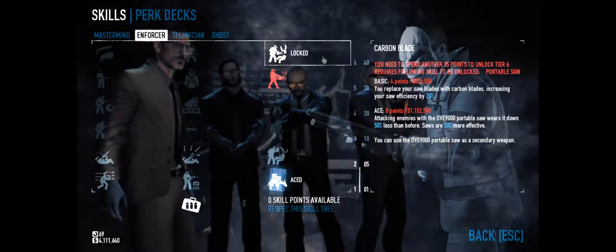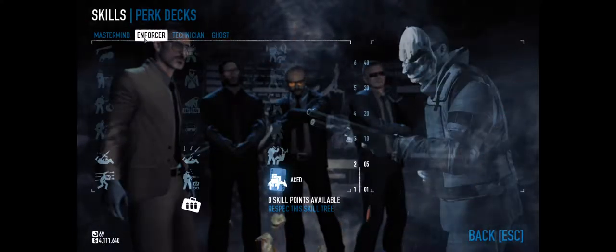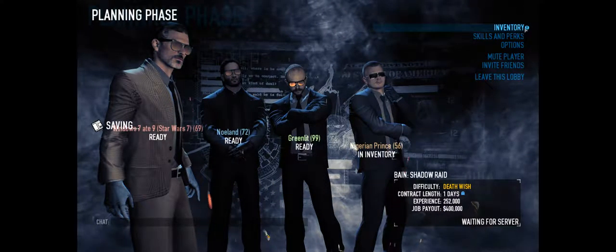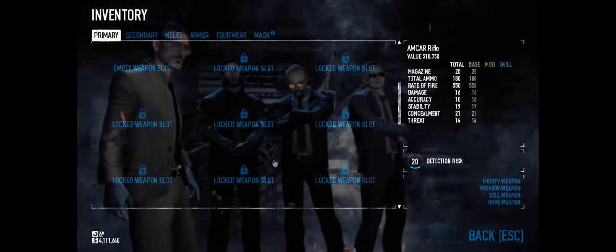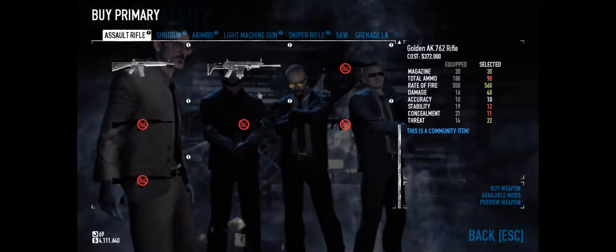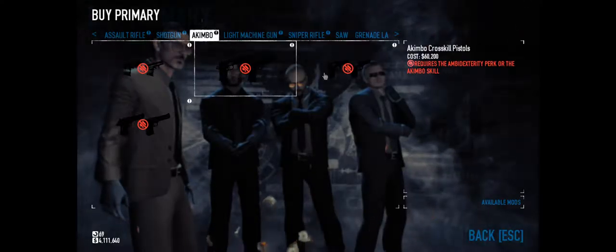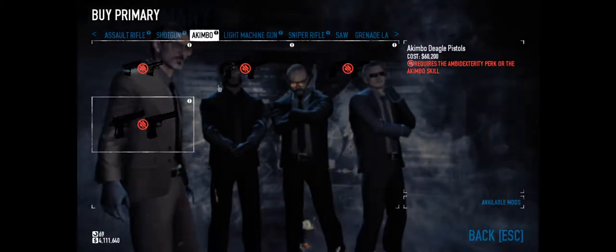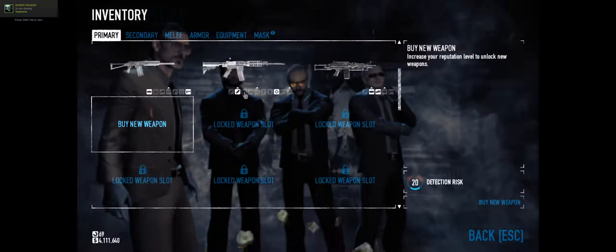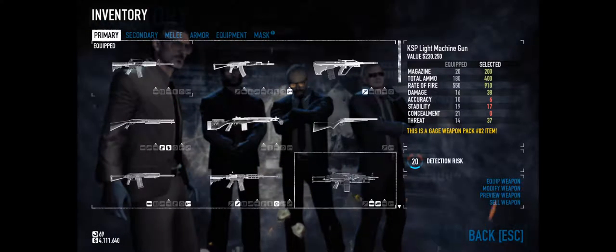So if you put a silencer on the pistol and it has the akimbo thing, you'd have two silenced pistols, right? You have to buy the akimbo pistols - they become a new type of primary weapon, they have their own category. That's a weird way of doing it, but okay. You get akimbo compact, akimbo Crosskill, akimbo Brunetti, akimbo Deagle. So basically only the Crosskill and Deagle are going to be worthwhile, I guess.